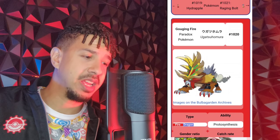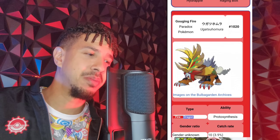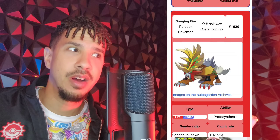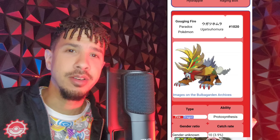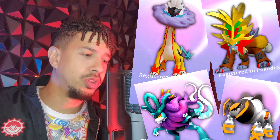The final one is going to be the Entei future form — Fire and Dragon type. That's going to be pretty awesome, as you're not going to be weak to Ice, Fairy, or Water. So it drops some of those key vulnerabilities. Pretty cool looking stuff overall.